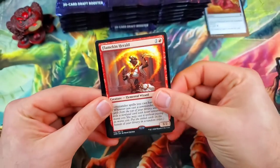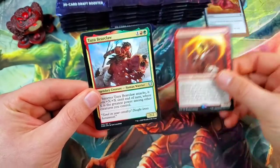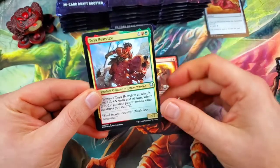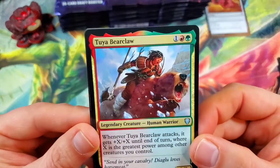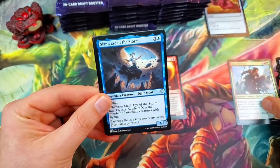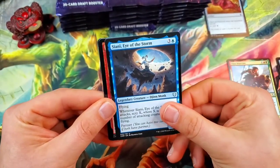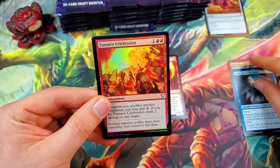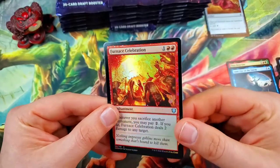Our rare is a Flamekin Herald — wow, elemental wizard, that's a cool looking card — followed by our first legendary which is Tuya Bearclaw. Then Sienna, Eye of the Storm. And there's a foil in every single pack, so there's our foil uncommon, the Furnace Celebration.